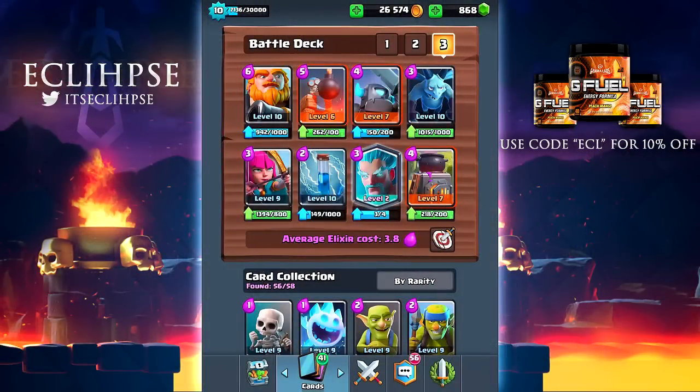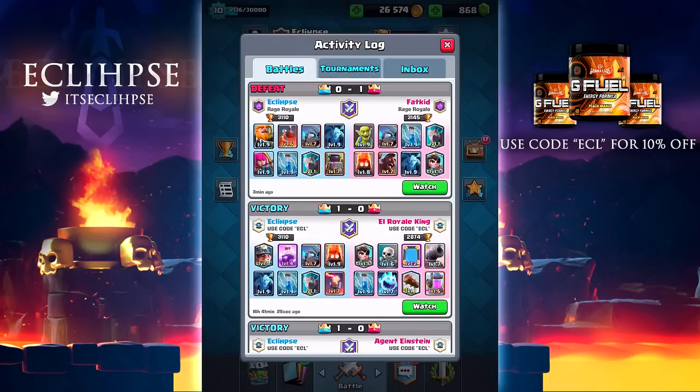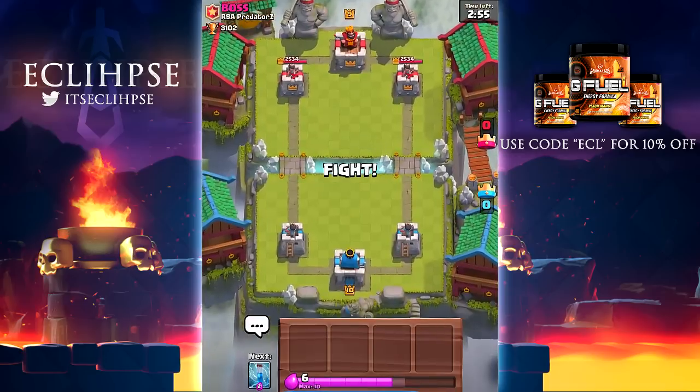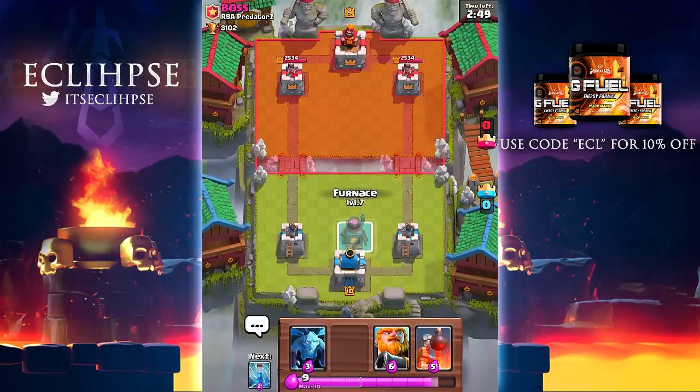I did this on a live stream a few weeks ago and it didn't work out too well. I gave this deck one shot against a clan mate to get some practice in and I kind of got my ass kicked, so this probably won't end too well. But let's just get right into things and see how this goes. We are against Boss from RSA Predators, and he is a level 9 at 3100 trophies, so this guy is pretty good.